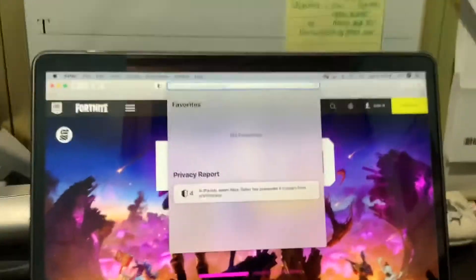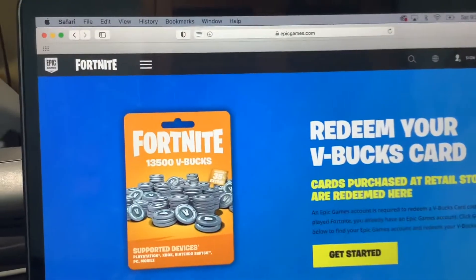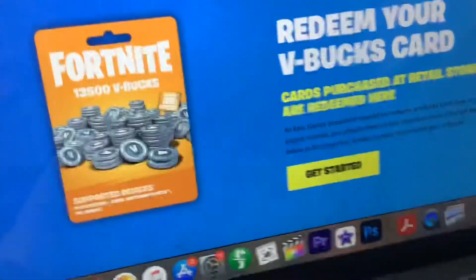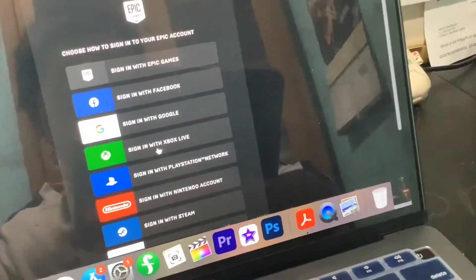Let me get into the tutorial. What you're going to do is go to fortnite.com/vbuckscard. Once you're at fortnite.com/vbuckscard, you're going to click on 'Get Started Now'.